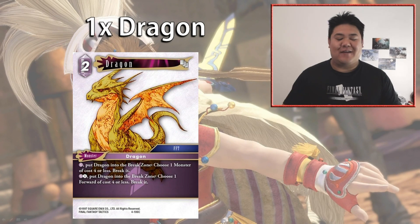We have one copy of Dragon — very similar to Odin, a two-cost monster. Later you can either pay one Lightning to put Dragon in the break zone and choose a monster of cost four or less to break, or pay one Lightning and one to put Dragon in the break zone and choose a forward of cost four or less to break. It's effectively an Odin you can split into two parts. We're running one copy because the metagame is either very good or very bad against it — if your opponent is playing Wind cards that can't be chosen by abilities it's weaker, so we're going one Dragon but you might adjust based on your local metagame.